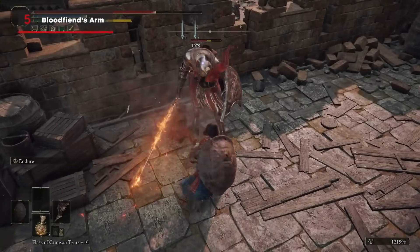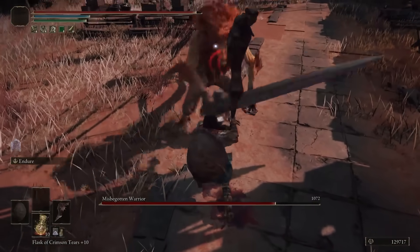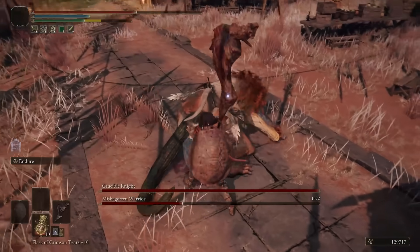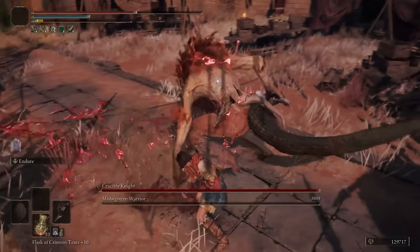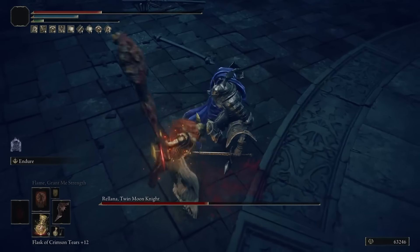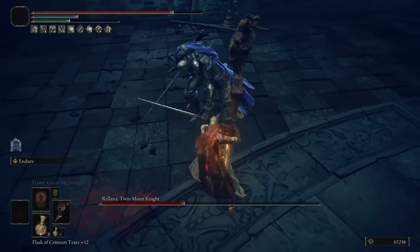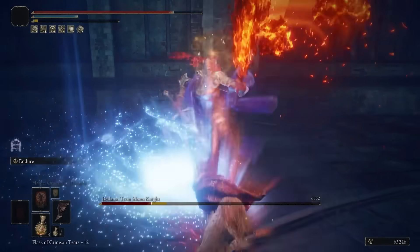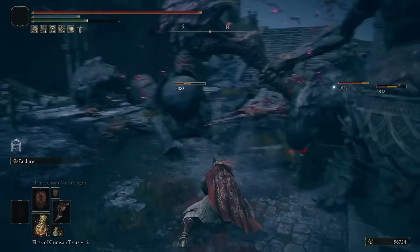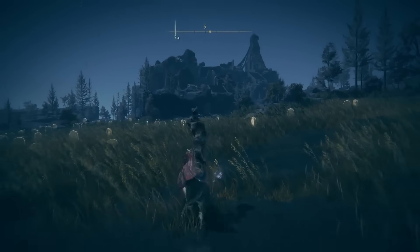The Blood Fiend's Arm was hands down one of the two best weapons in the game pre-patch, due to its insanely high bleed buildup on its heavy attack and the ridiculous amount of poise damage it could deal. You'd be staggering even the hardest bosses with just two or three charged heavy attacks, then proc bleed and another stagger two or three heavy attacks after that. While it's not quite as strong now, it's still an absolute beast of a weapon that can largely do the same thing, just less easily. Simply farm Blood Fiend enemies throughout the Realm of Shadow — the easiest spot is near the Cliff Road Terminus site of grace at Prospect Town to the south.